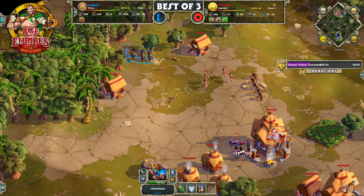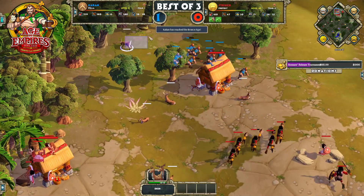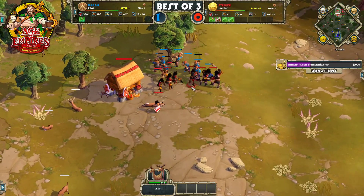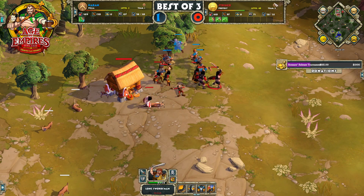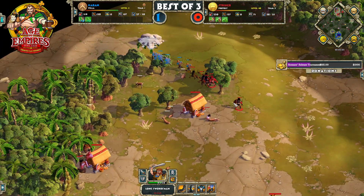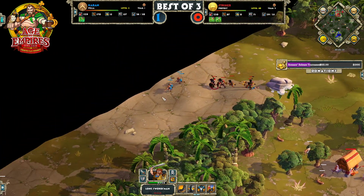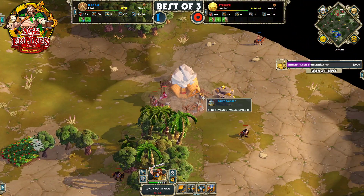Stryker has now transitioned to this second hunt, though he hasn't killed these deer — they've moved away from the storehouse now, costing him a couple seconds of walking time. Got to kill those deer. Stryker does have some longswords on the field — he is in age 2 and Caban also in age 2. But Stryker has the home field advantage, getting those longswords onto these spearmen, dropping a couple spearmen and scaring away the rest of Caban's forces.